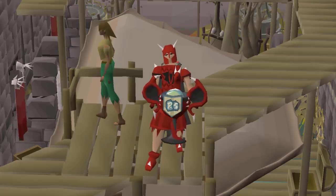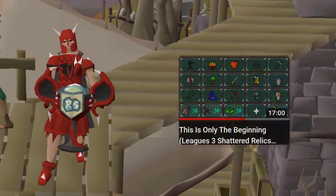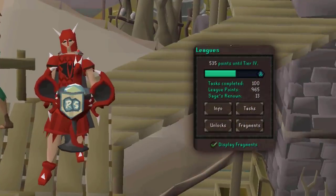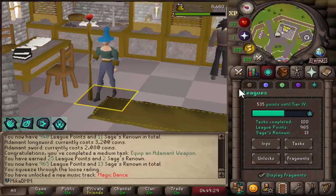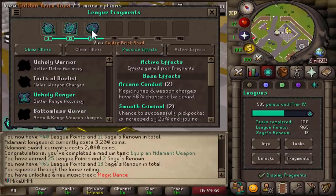Hello, hello, beautiful people! Welcome back to a brand new Old School RuneScape video. In episode number 2 of the leagues, we ended up finishing it on exactly 100 points completed. These are our stats at the moment and we are looking very, very strong. Today's goal is very simple: just unlock as many relics as possible and work towards as many unlocks as possible.